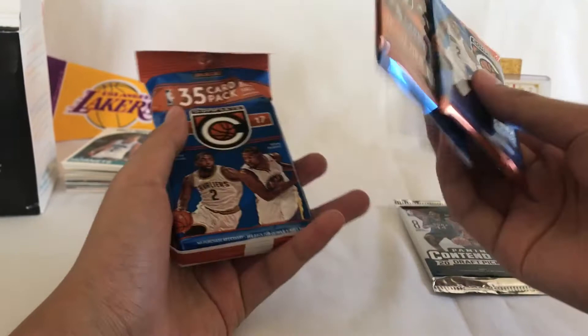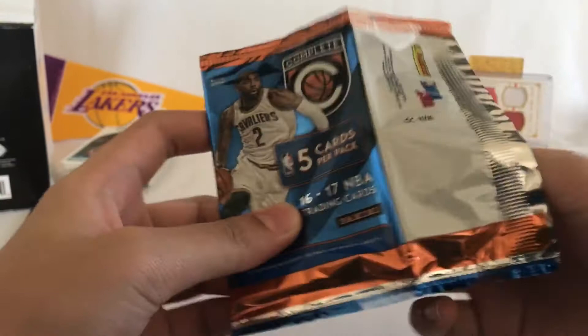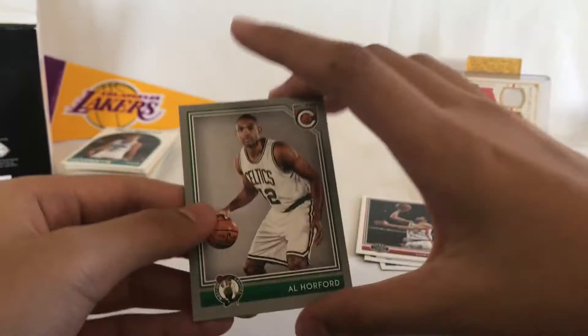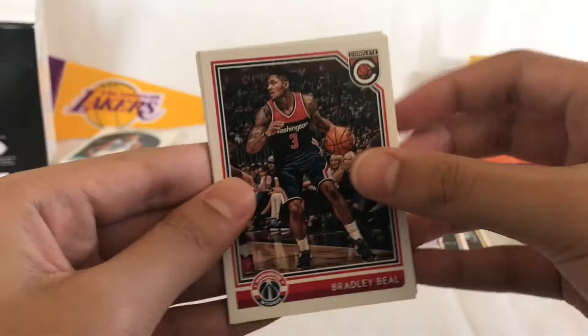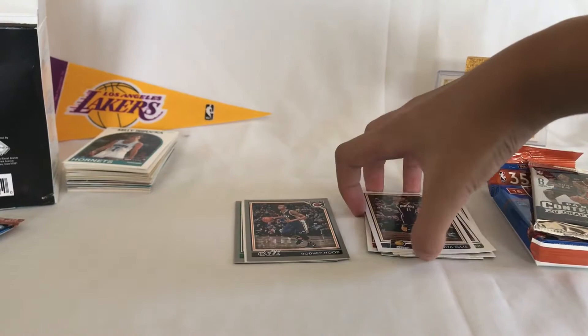Let's go with these two packs first — hopefully pull an auto out of this. People have to put some autos. Steven items, Jeremy Grant, Dante Exum, Corey Joseph. Another pack — Bradley Beal, Jared Parker, a rookie Ron Baker, Monty Ellis, Rodney Hood. No rookies in those, but alright.